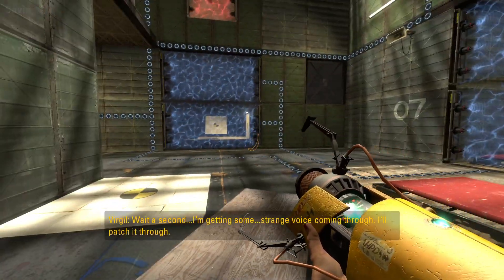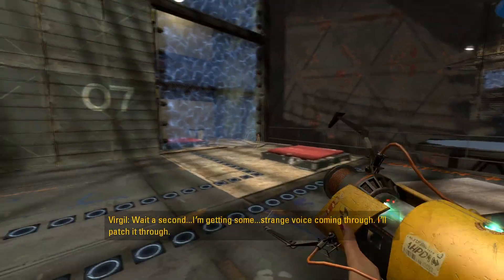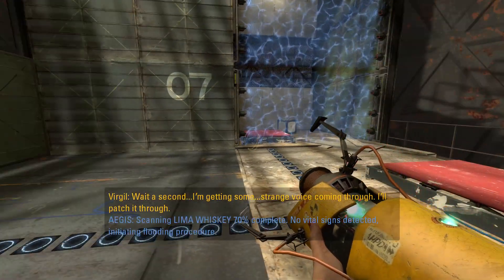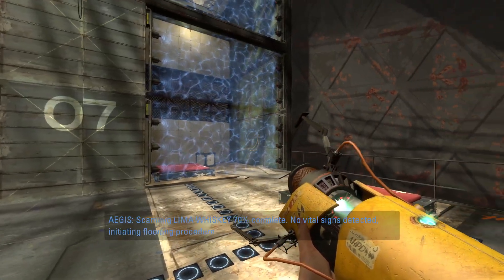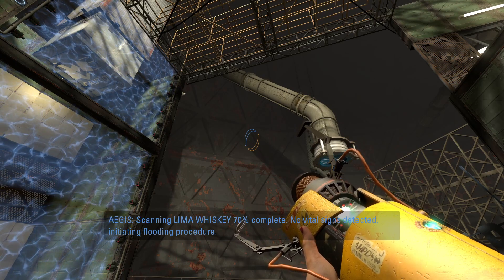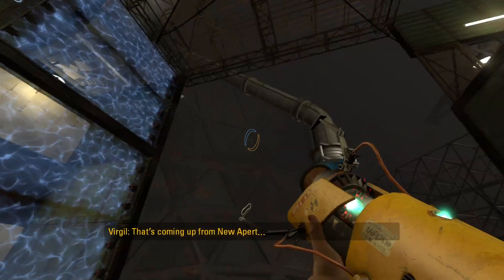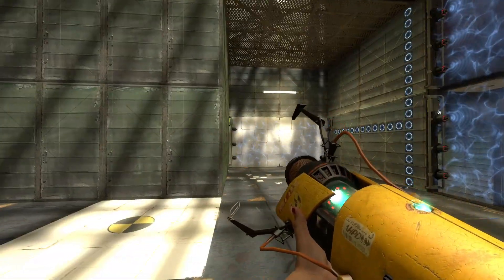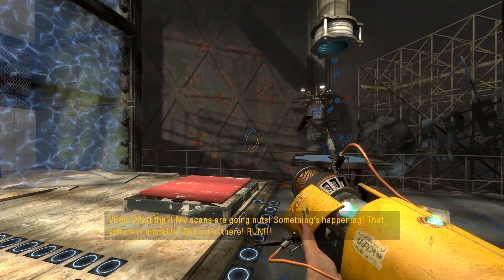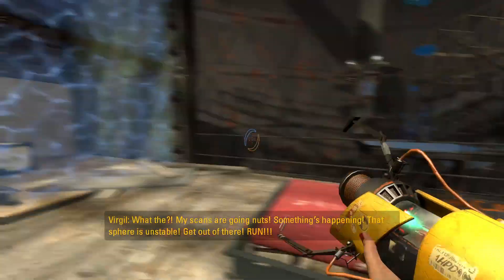Now I'm getting some strange voice coming through — I'll patch it through. Scanning Lima Whiskey, 70 percent complete. No vital signs detected. Initiating flooding procedure — that's coming up from new Aperture. What's that? My scans are going nuts. Something's happening — the sphere is unstable, get out of here, run!